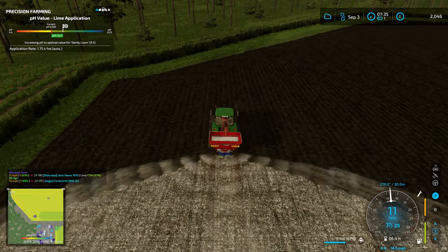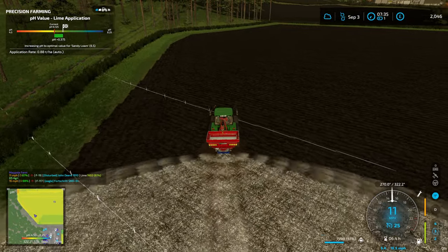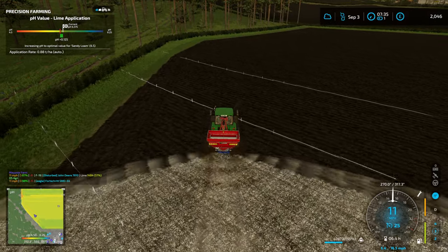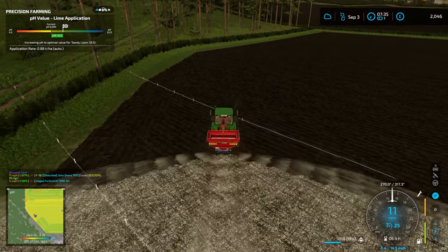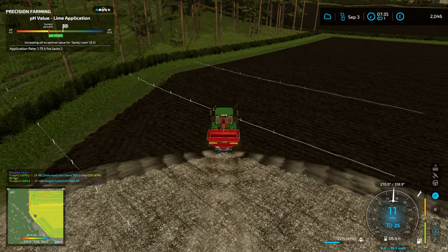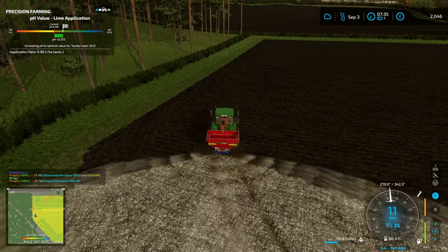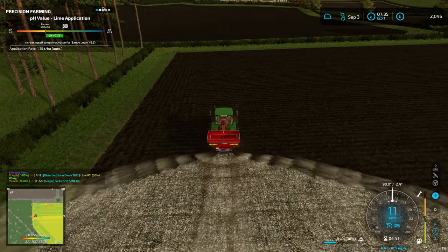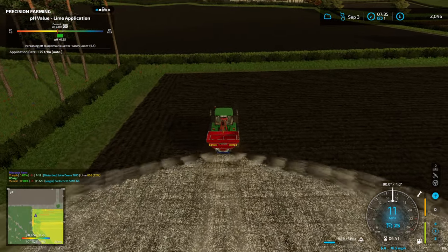I don't know why that corner is so bad for pH — it is a different soil type, but I don't think that makes that much difference. I might need to use a much smaller spread width to pick it up. This plot of land next to us is huge, way too expensive. There are some smaller forestry plots around the map, some up near DS Agri, so I'm kind of tempted to pick one of those up to have some work to do through the winter. There'll be an element of just skipping big chunks of winter obviously.